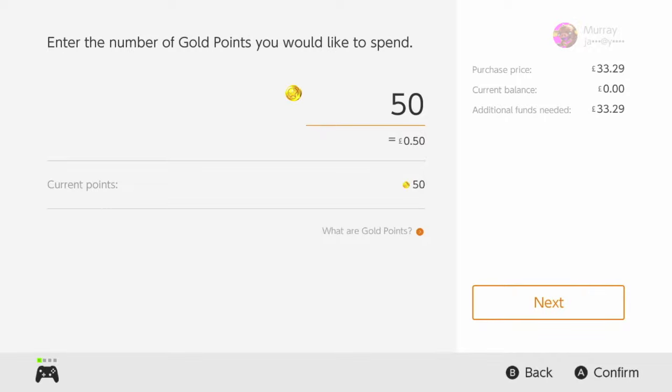Once you've claimed all those gold points from all the other games you've got — and any friends' or family's games you have access to — you can use them across every account. Put them in, claim your gold points, and once you've done that you can use these to buy the game that you want completely for free. Any questions, put them in the comment section down below. Thank you very much for watching!